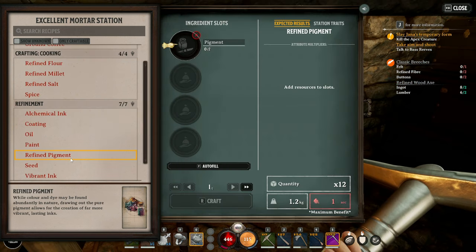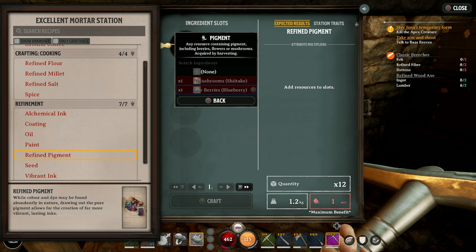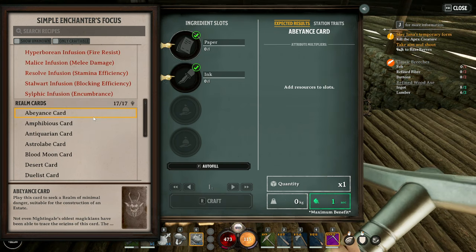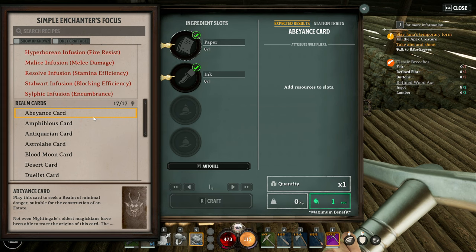To make the ink, you're going to need glass that you get from quartz, or any other kind of crystals like that, or gemstones. And then you will need ink, which you can make from any plant matter. Glass is made at a simple smelter, and the ink is made at a mortars bench too.